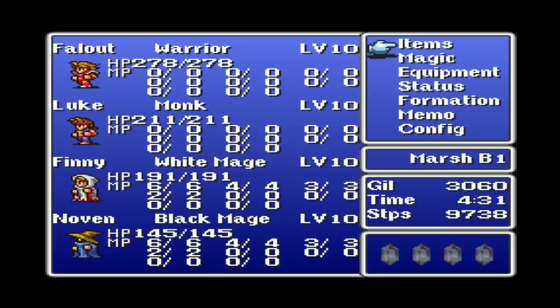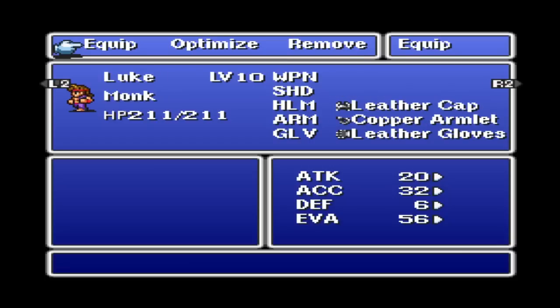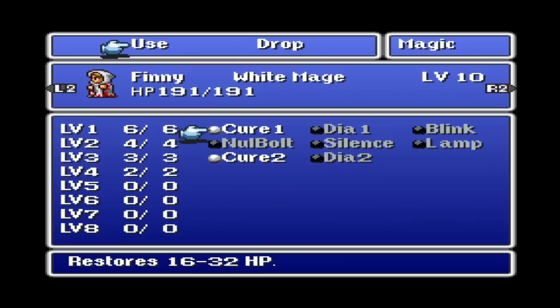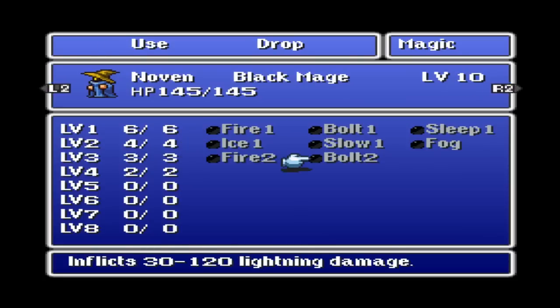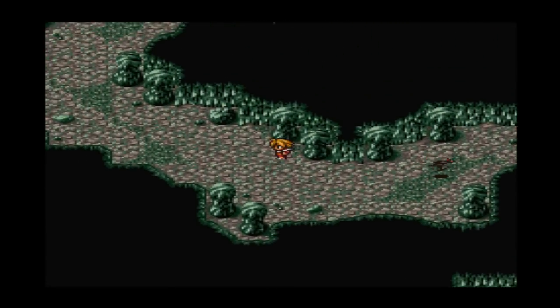Welcome back. I completely lied to you guys — level 7 is not high enough to take on this Marsh Cave. We need to be level 10. And as you can see, I've gotten a lot of new equipment for everybody. We got a Mithril Sword, we have Copper Armlets, and Luke is unequipped now — that is the best way to do it. I also have new magic: Cure 2 and Daya 2, and Fire 2 and Bolt 2 for Novin. Level 10 — let's do this. This place is hard as hell.